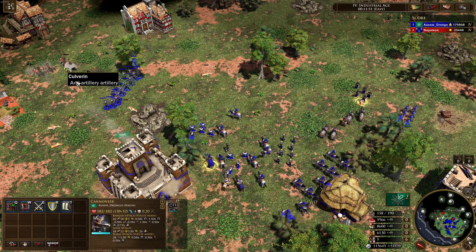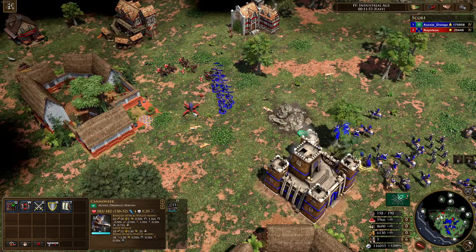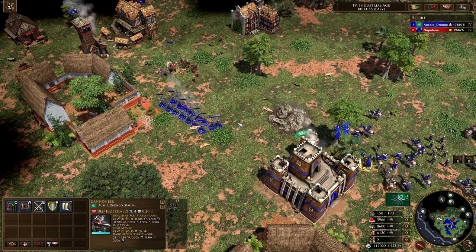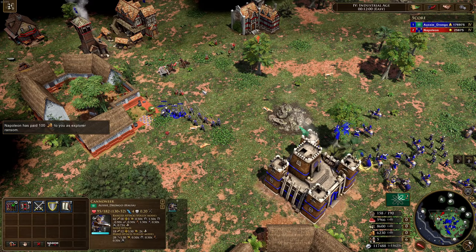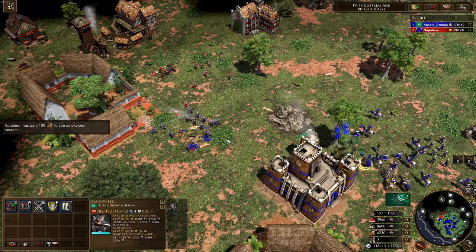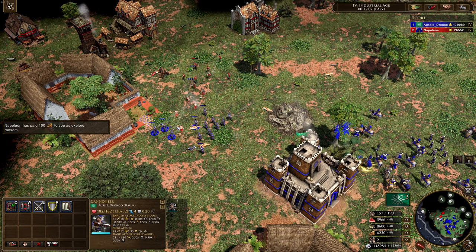We'll take out these enemy units with our Canoneers — our pseudo Abus guns. They're doing their best to take out these culverins, and you can see just how strong they are: one-shotting culverins. Unfortunately we did lose a cannoneer there.